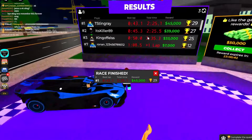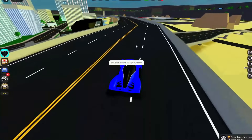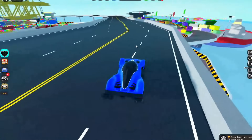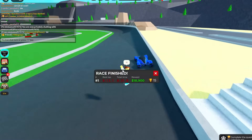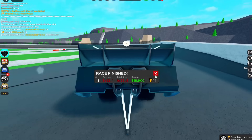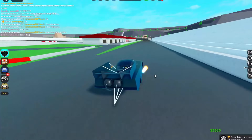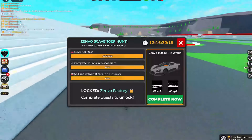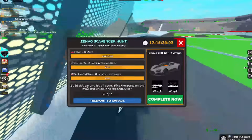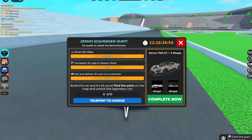This only gave us 45,000 — that's kind of weak. I'm going to drive around this highway to get my miles. Let's put the funny car out and drive around the oval race. This is probably the fastest way to get the miles — going over 400 miles an hour around this track. 325 miles an hour! About to get our 100 miles right here. Now this just popped up: 'Build this car and it's all yours — find the parts on the map and unlock this legendary car.' There are 13 parts. Let's go ahead and do that right now.